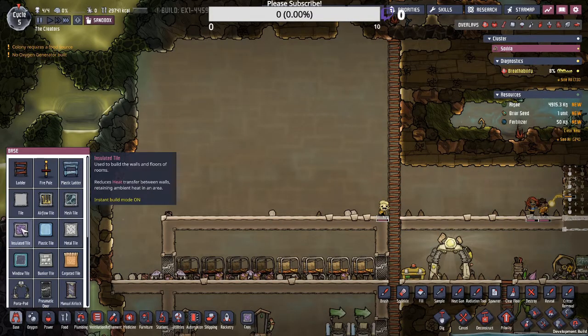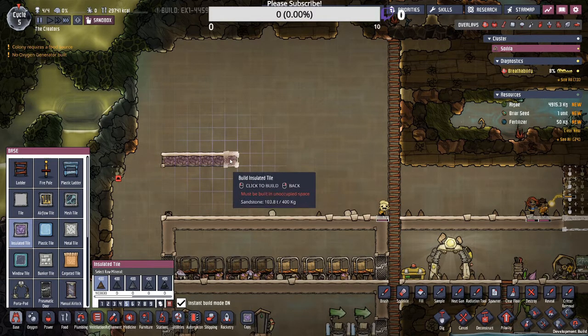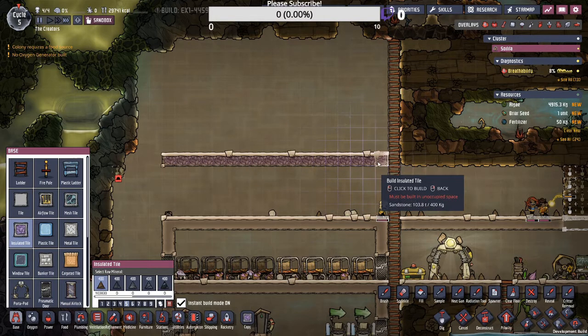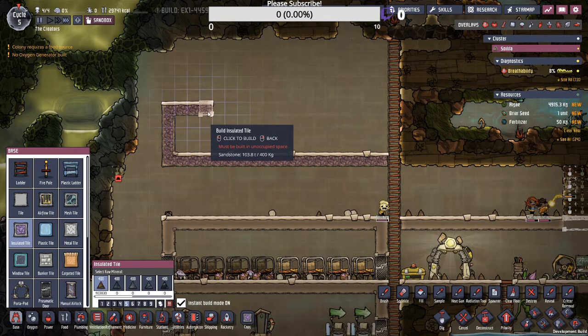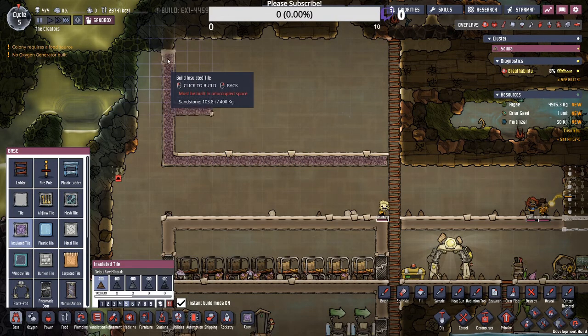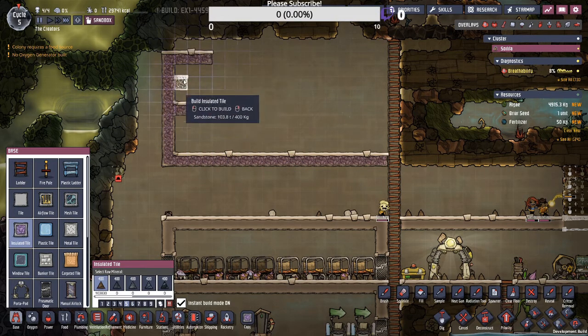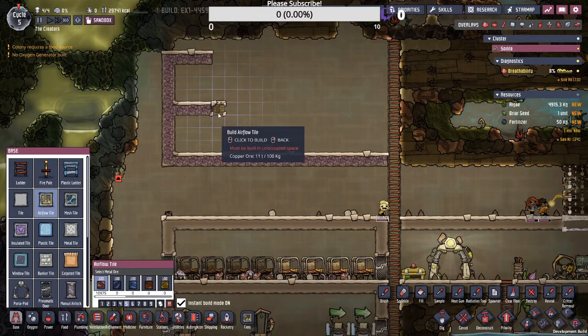I will usually start on the left side of the base, and I'll explain why I do that in a moment. For now let's just make a nice little platform here out of insulated tile. This first room I'm going to make is about three tiles wide, right below there. Let's leave this open for now. Back up here, another three tile height for the room. We're going to use an airflow tile here.